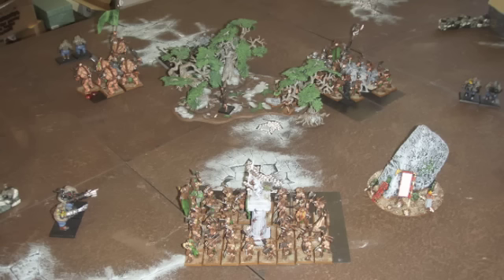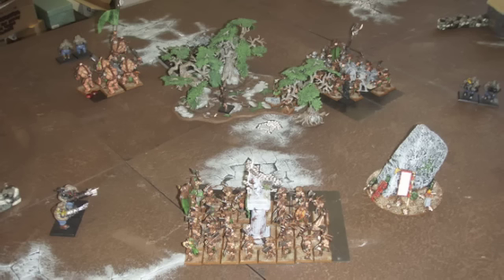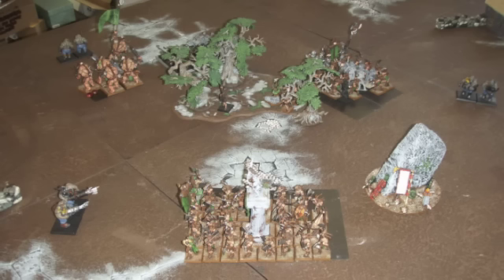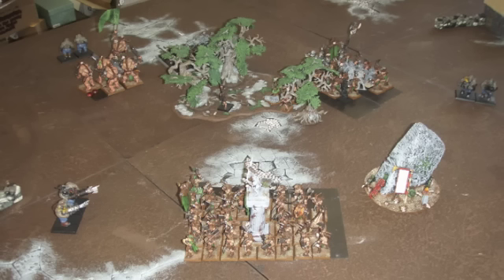My Minotaurs charged the Bulls again. They killed the Butcher and most of the unit, and ended up breaking them but failing to run them down again. He is below 25% now, so he needs double ones to rally. I moved the Gor unit over to face the Leadbelchers to basically try to scare them off. Unfortunately, one of my Bray Shamans in the forest miscasted and got the four result — he didn't kill himself, but he did wipe out his entire Ungor Raider unit. He passed the leadership test and didn't actually wound himself, which I think is pretty funny.